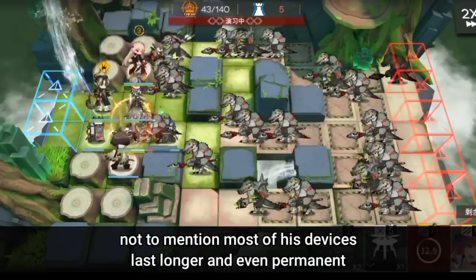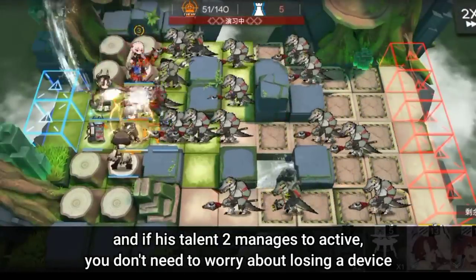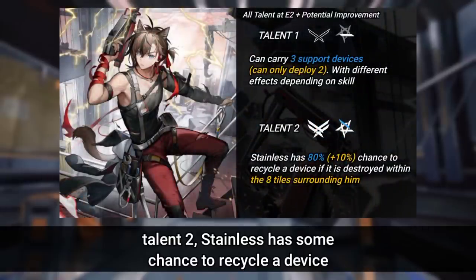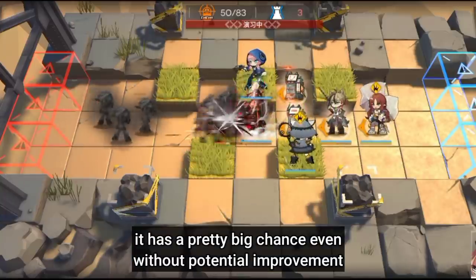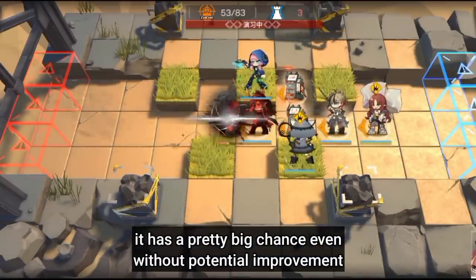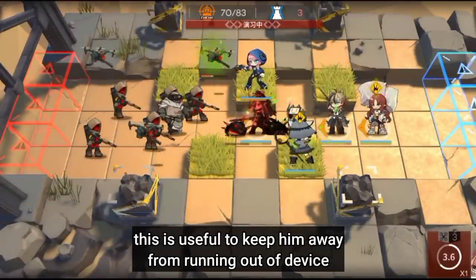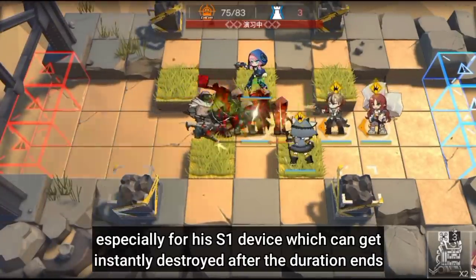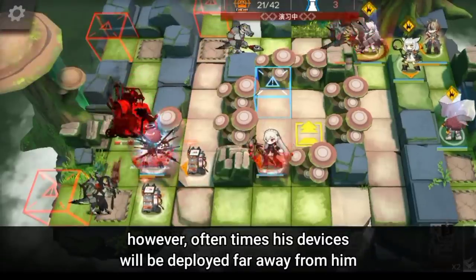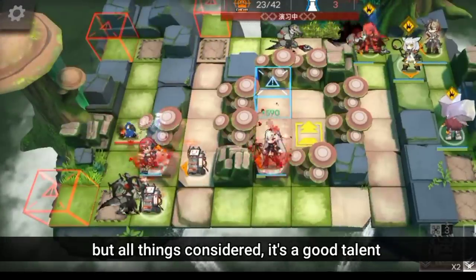Most of his devices last longer or are even permanent. And if his Talent 2 activates, you don't need to worry about losing a device. Talent 2 gives Stainless some chance to recycle a device if it's destroyed or retreated manually within his surrounding tiles. It has a pretty big chance even without potential improvement, so he'll almost certainly recycle his device. This is useful to keep him from running out, especially for his S1 device which can get instantly destroyed after the duration ends. However, often his devices will be deployed far away from him and can't be recycled. But all things considered, it's a good talent.